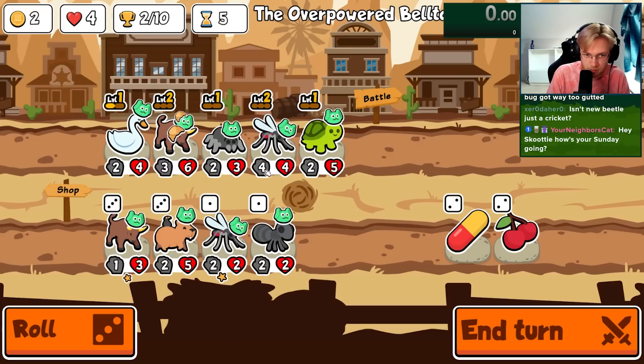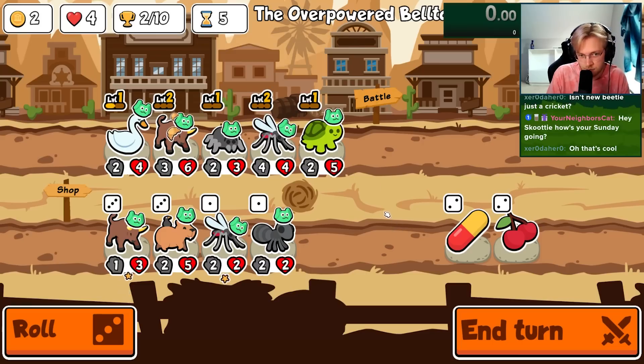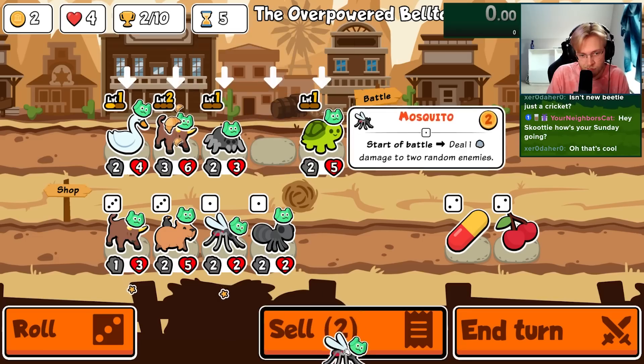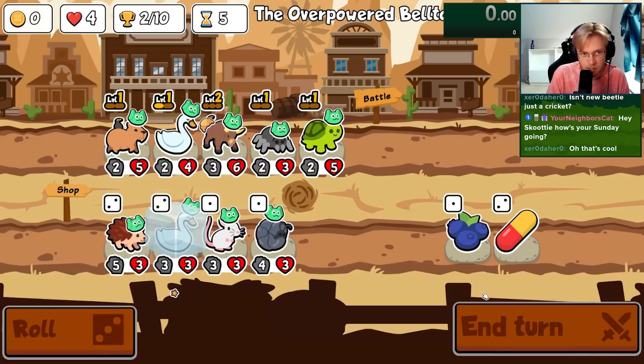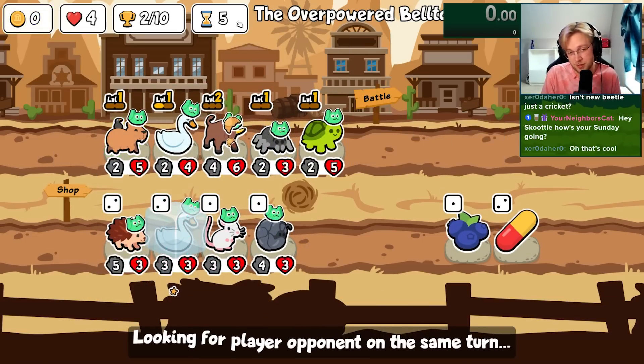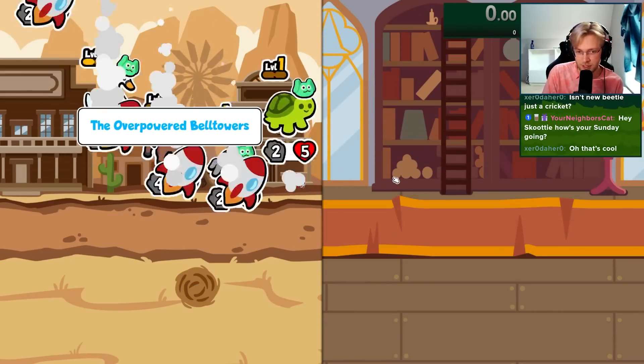I like the croissant, but maybe I shouldn't have got the croissant. I'll do this then, and I want to level up on turn seven with the swan to try and get the axolotl early.